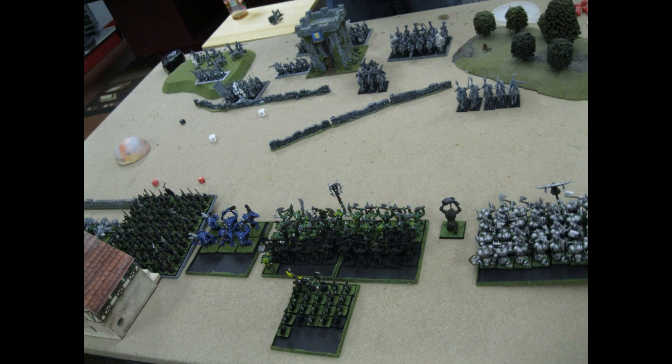His first turn was pretty ineffective. He had a couple of units that moved up and fired some shots, but really did pretty much nothing. His mortar scattered or misfired. The night goblins were in the building. He shot both cannons at my trolls and I caught both of them making my saves. When his outriders shot into my savages he only did two wounds and I saved both. In the magic phase I think he got the Throne of Vines off, but pretty much a nothing turn other than trading my wolves for his Hellblaster.